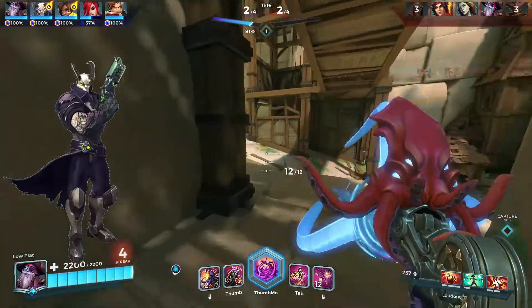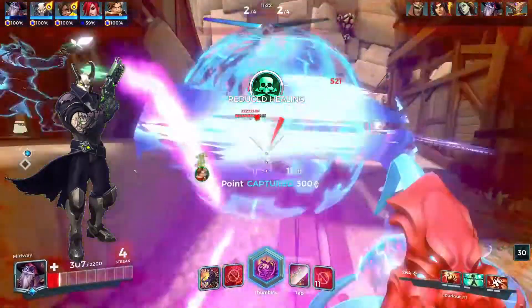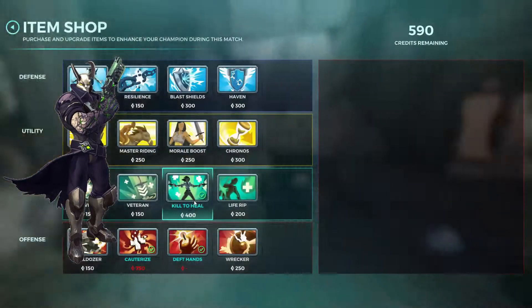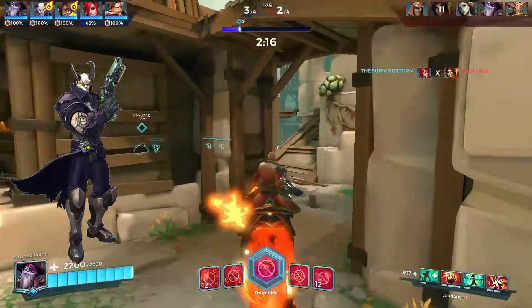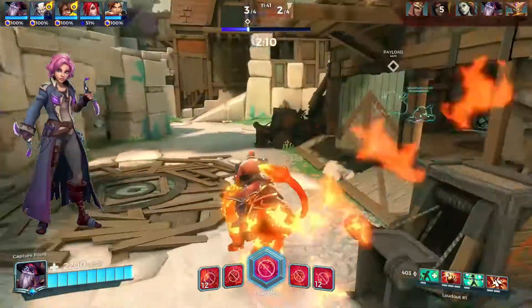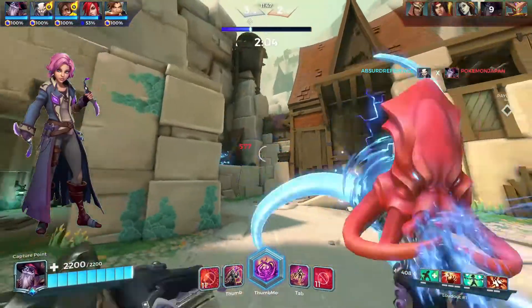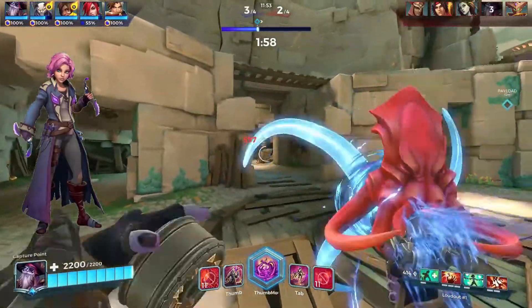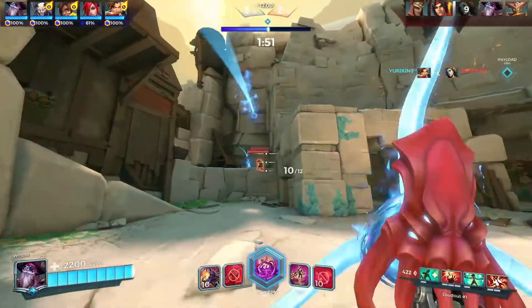Androxus is a counter for similar reasons to Drogoz — he can fly and dash around. His dashing is more frequent but he can't stay in the air as long, which is why he's slightly less of a counter than Drogoz. Even so, Androxus can beat Dredge in a 1v1 fairly easily. Maeve is also tough — she can pounce and double jump, making it very hard to land Dredge's projectiles.